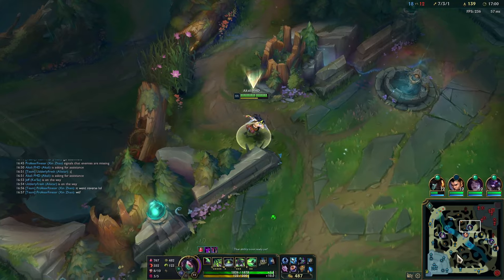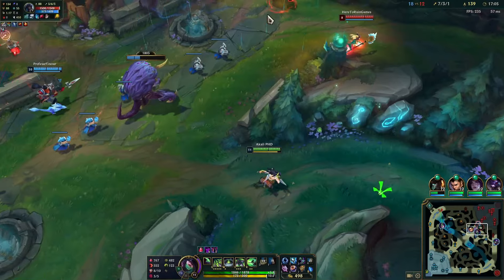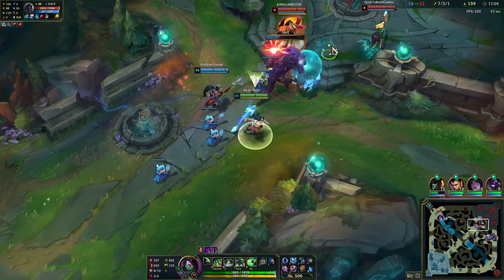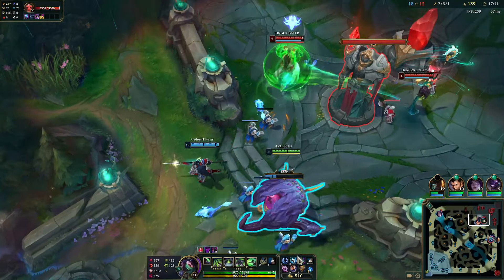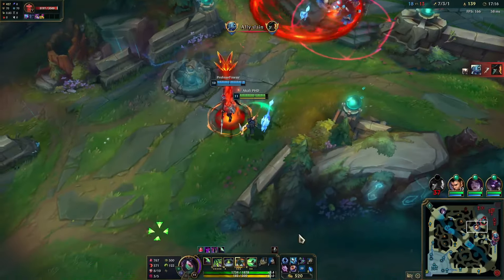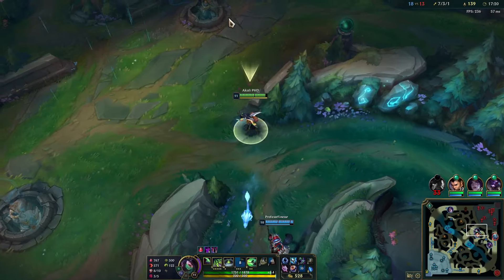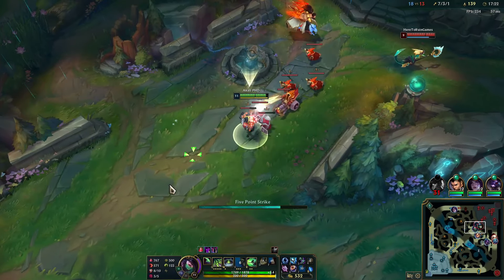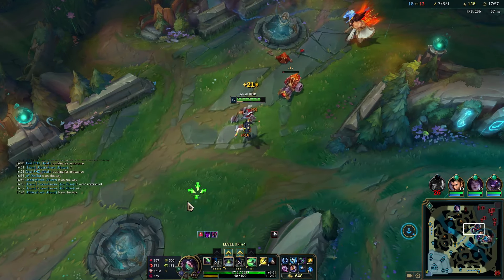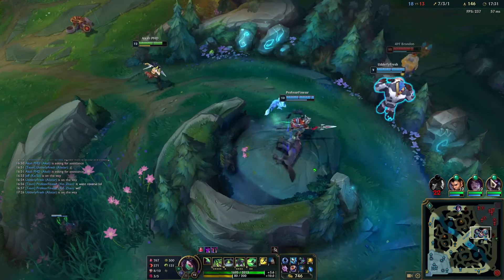Let's drop a ward right here — we need to find an angle to get a jump on them, but it's proving to be quite difficult. They're doing a good job turtling, but eventually we just get every dragon and every baron and then they're gonna lose. They're just playing under their base — you'd think they made Lux the way they play instead of Fizz.